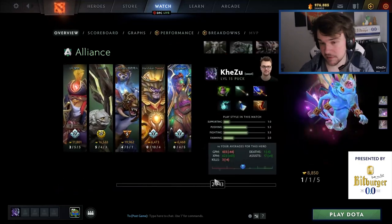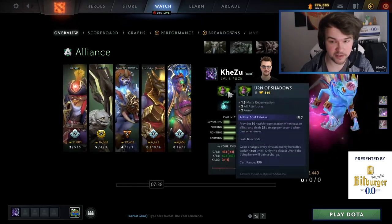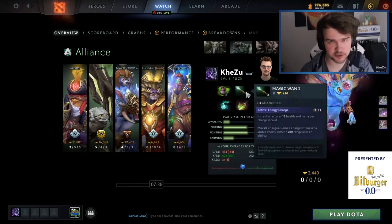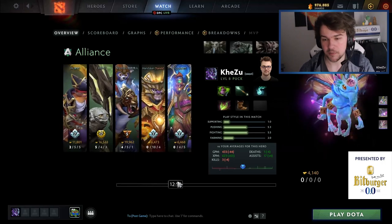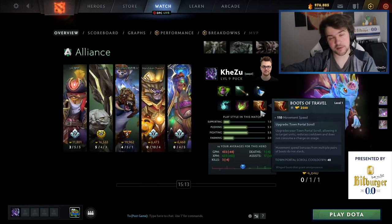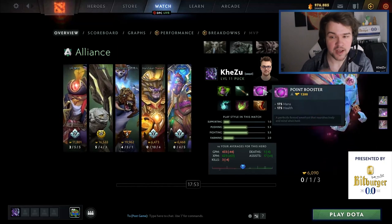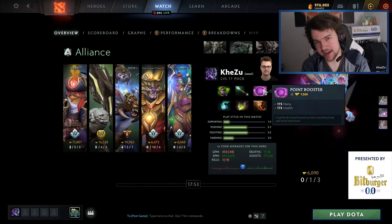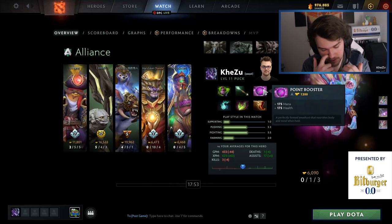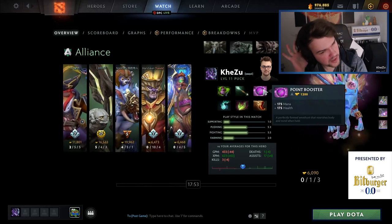This is a game we played against Alliance in the DPC — they won the series, they're a very scary team, congrats to them for qualifying to the major. I play Puck in this game but we're just going to look at the item build. I have Urn because I love it: it gives you armor, 1.5 mana regen, which is great. Magic Wand for stats, stick charges, and mana. I go Boots of Travels — I live off side lanes, I'm faster, more connectable, I can push out lanes. Then I go for a straight Aghanim's Scepter — I think Puck with Aghs is so strong.